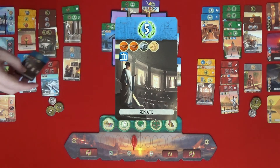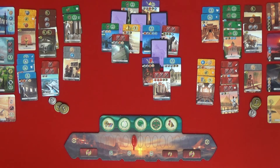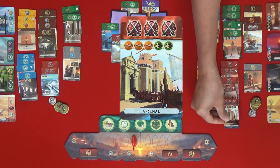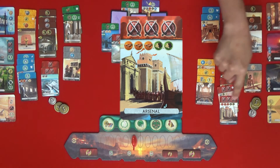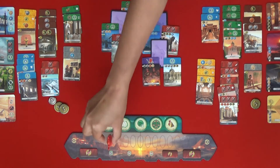I'm going to build the Senate — that's two bricks, going to cost me two. And that's built for three military. I will build the Arsenal. That's two wood — one plus one — and I need three bricks. I have one brick and need two more and you don't have any production, so that's four. And that goes three military spaces.